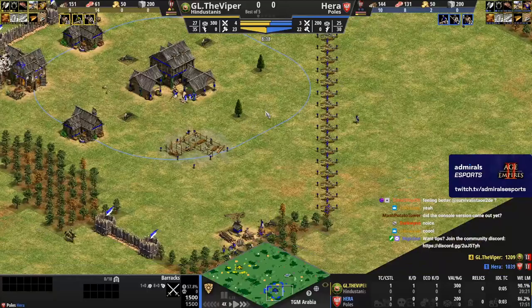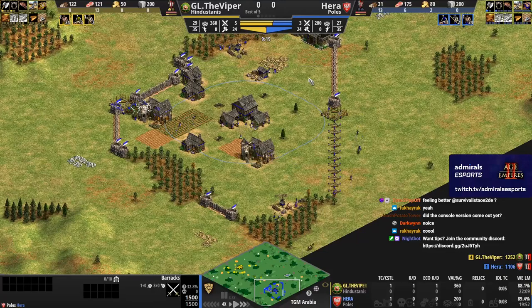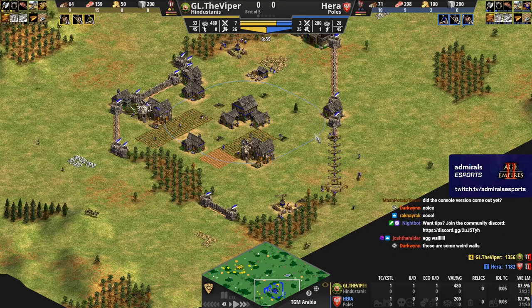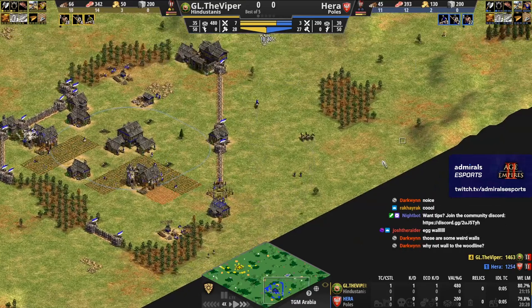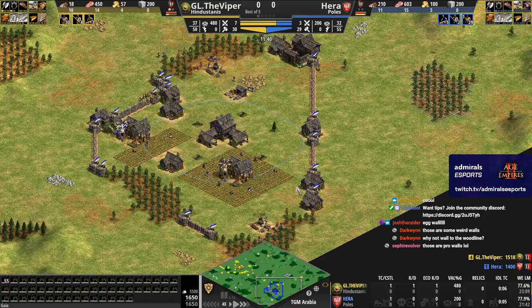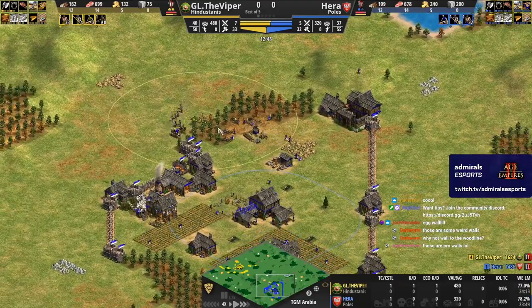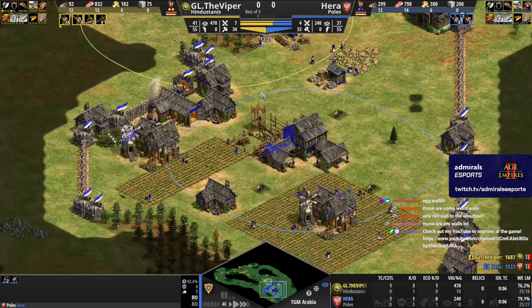That's a pretty janky wall — weird looking. I mean, I guess it still protects the full woodline, but I feel like he still could have gotten it up with normal walls. He doesn't care about this wood line, which makes sense — it's a little easier to defend and he still has enough space. But having a small wall does make him susceptible to something like this tower. Is Hara going to counter tower here?